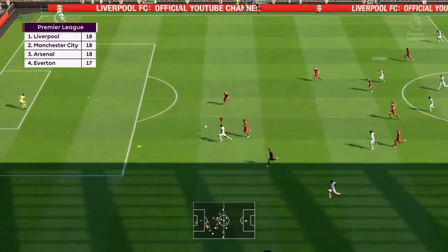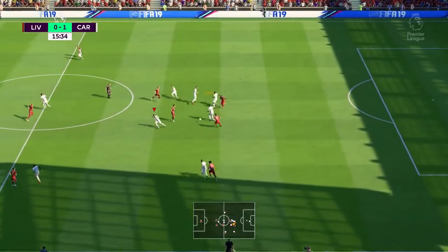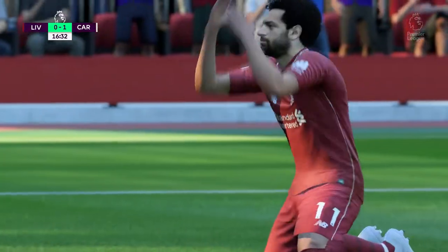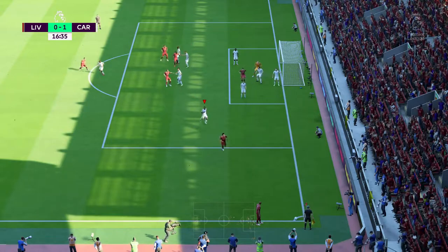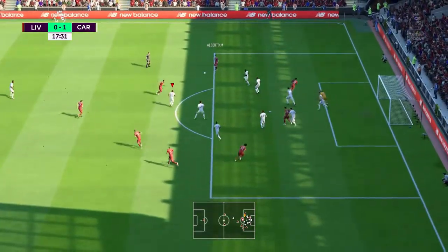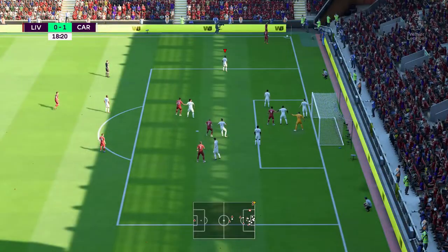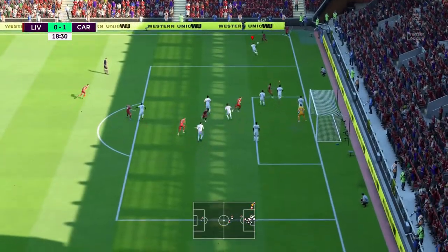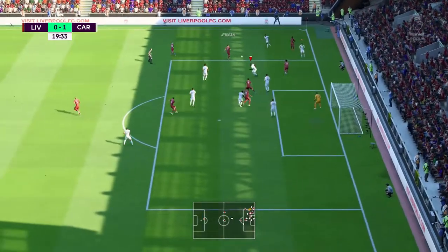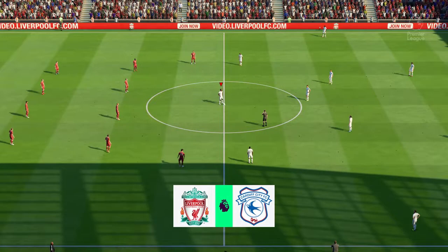You'd think going 1-0 up against Liverpool early would push us on — well, let's just say it didn't. Arigi tries an ambitious volley. Salah gets the ball — really good tackle from Morrison, otherwise Salah probably would have scored. Fabinho on the corner, whips it in. Firmino tries to flick it on — we can't get the ball out. Moreno with a fake shot — good save from the keeper. Another corner for Liverpool — Mane whips it in eventually. Joe Gomez is there — off the post and into the top corner. 1-1.